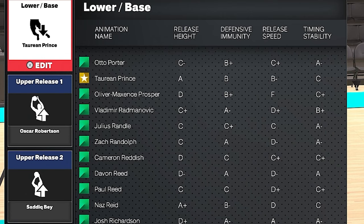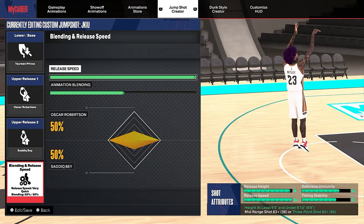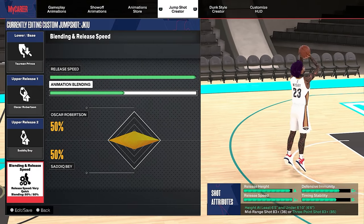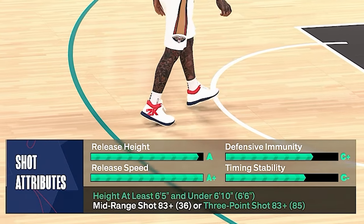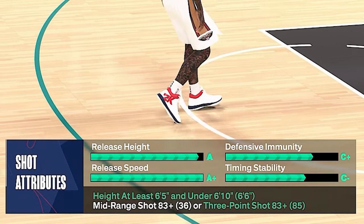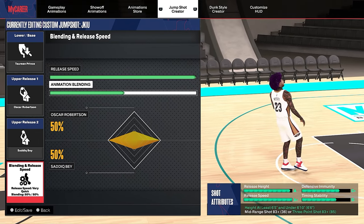The next jump shot is for 6'5 to 6'9 guards with a higher three-pointer or mid-range. That jump shot is base Torian Prince, release 1 Oscar Robertson, release 2 Sadiq Bey. You want to go max speed and blending 50-50. The grades aren't really anything special — A release height, A-plus speed, C-plus immunity, and C-minus stability. But this year, in my opinion, the feel of your jump shot matters way more than the grades.